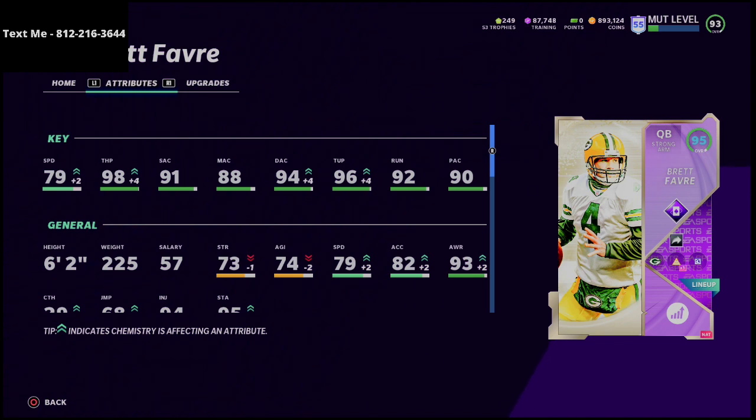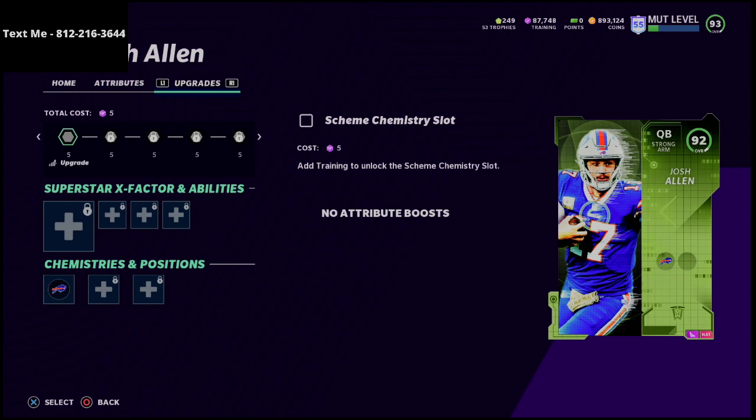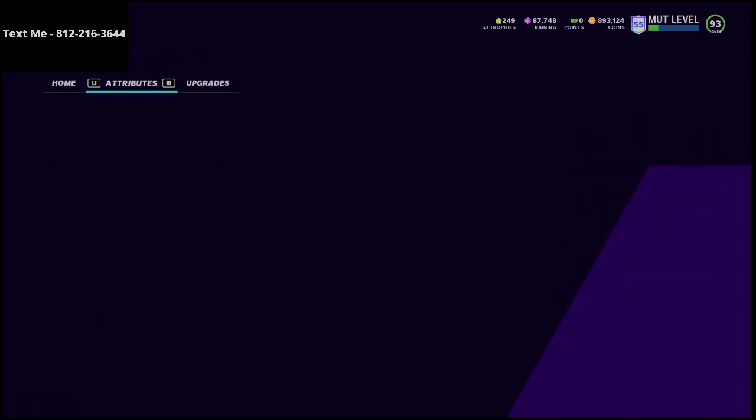If you take a look at the Josh Allen card and try to do the same thing, you'll find that he would not meet the deep accuracy threshold — he'd be underneath that accuracy threshold on one of those points. Now is that a big deal? I think it is. You sacrifice a little accuracy but gain some speed with Josh Allen — and that's how people have been thinking about him, which is correct. But what people forget is that the way a player looks and the way a player plays are two different things.